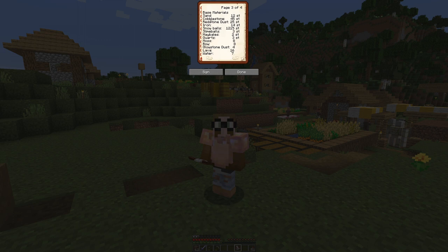The second page boils down to these base materials: 12 stacks of sand, 45 stacks of cobblestone, 25 stacks of redstone dust, 14 stacks of iron. Then we need snowballs — 1,215 stacks. We need those to trade with the villager for the ice. And slimeballs, 3 stacks. Hay bales, 2 stacks — and that's why we needed the wheat farm.